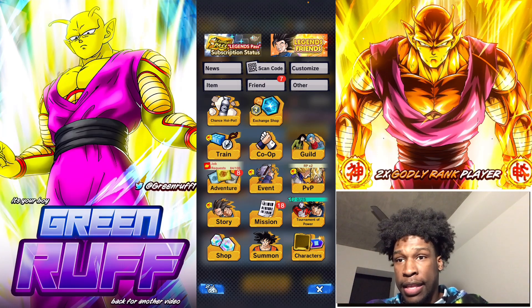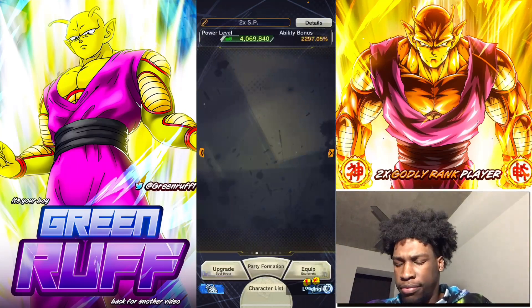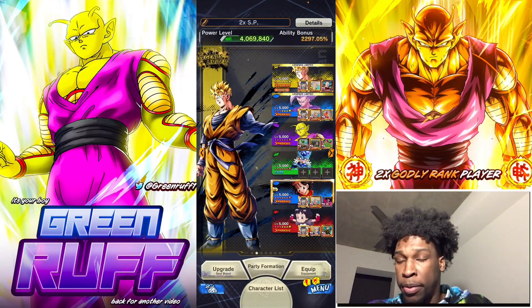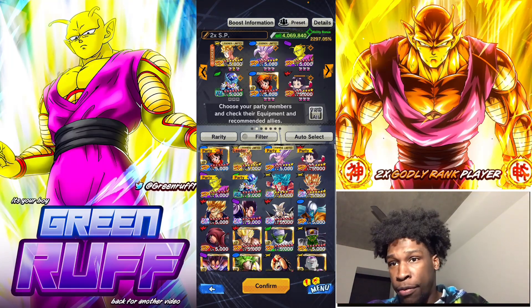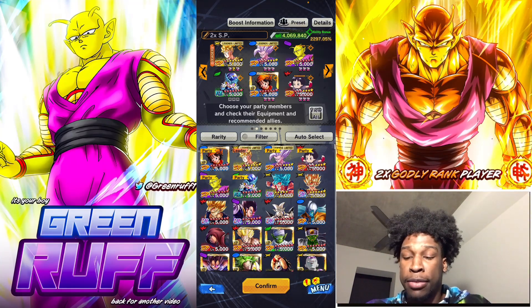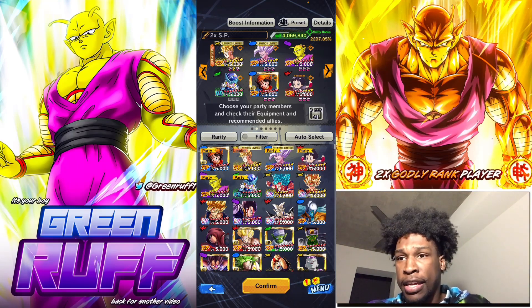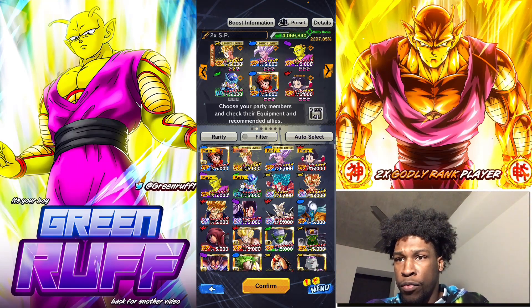So I found another method so you guys can get 600 medals quickly for those 3,000 chrono crystals. Not many people are going to be able to grind the raid like that, so here is the method. First, go to a character and build a competitive team, but add one character that is absolutely trash — like a level 1 unit, or if everyone is maxed out, put in an EX unit.